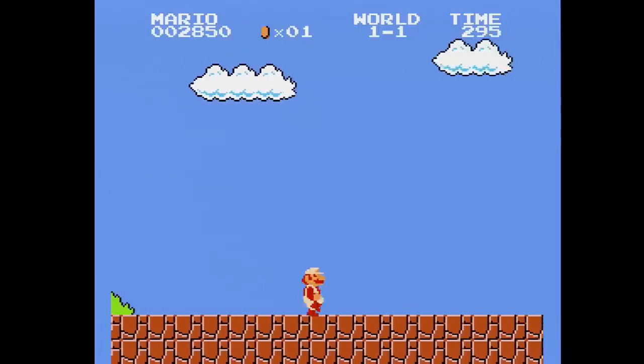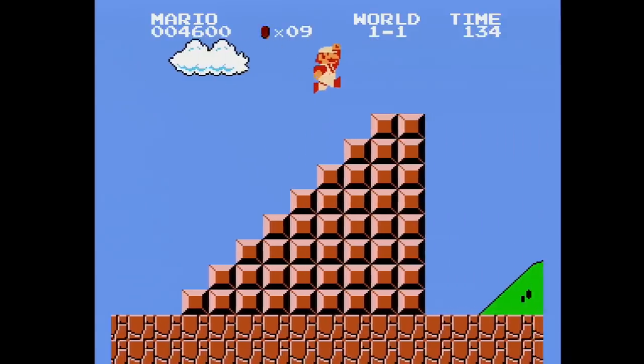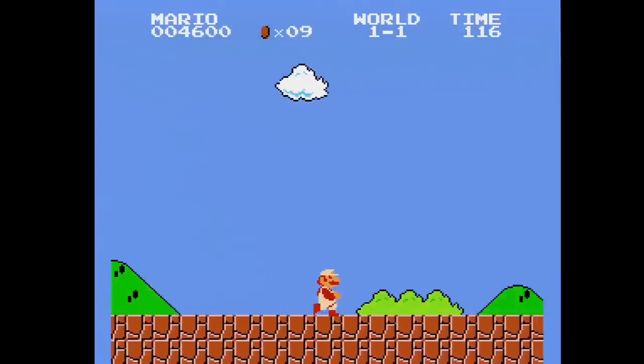It will take you forever to get to the end of each level. Poor little Mario just has to keep going and going and going. When you jump off the final stretch of stairs, you won't be able to jump on the flagpole — you'll have to walk another few Mario miles to get there.